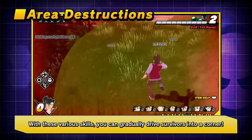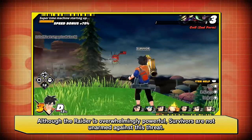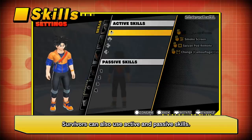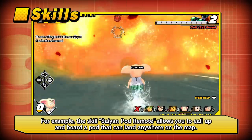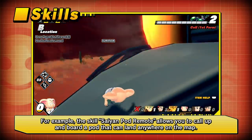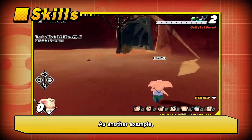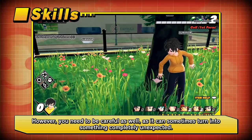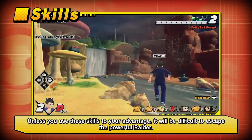With these various skills, the Raider can gradually drive Survivors into a corner. Although the Raider is overwhelmingly powerful, Survivors are not unarmed against this threat — several countermeasures exist. Survivors can also use active and passive skills. For example, the Saiyan Pod Remote skill lets you call and board a pod that can land anywhere on the map, though it takes time and you can be damaged if the pod falls on you. The Change skill lets you deceive the Raider by transforming into random objects on the map, though you may turn into something completely unexpected. Without using these skills strategically, escaping the powerful Raider will be very difficult.